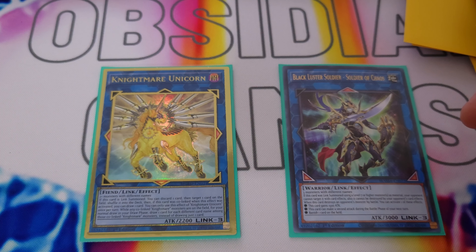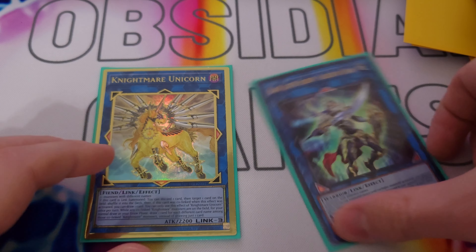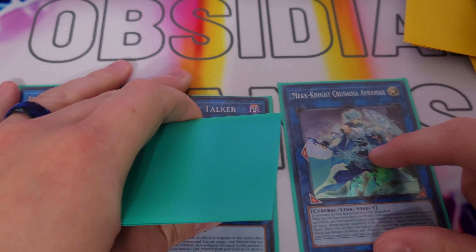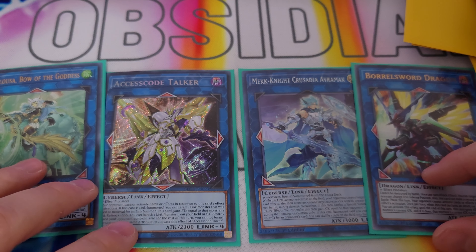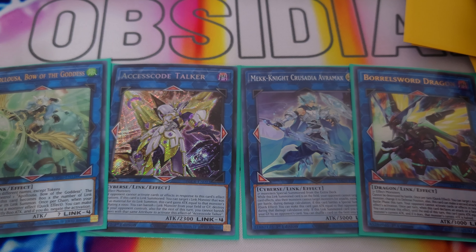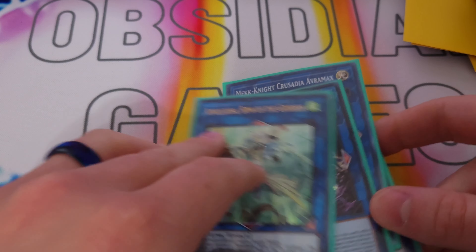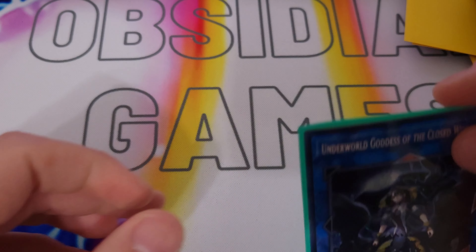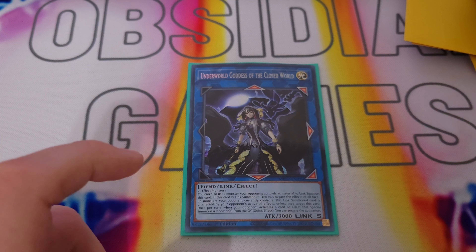For link threes we play one Unicorn and one Black Luster Soldier — BLS is just because you do get three different things on the board, spot removal and a second attack. Unicorn again for spot removal. Link fours we play Apollousa, Access Code Talker, Avramax, and Borrel's Horde — because if you play against a CASC player and they look at your extra deck, they're really not going to know what you're playing. They might want to go for Access Code or Apollousa to get rid of it, but again you really don't need the extra deck for this deck — it's more utility. Last is Underworld Goddess for spot removal and getting rid of problematic cards.